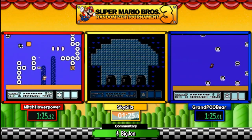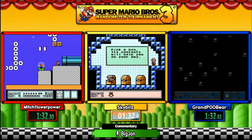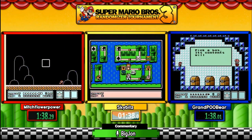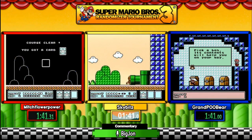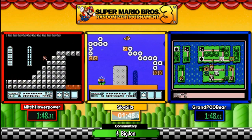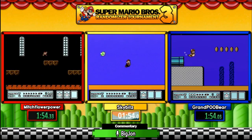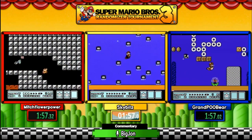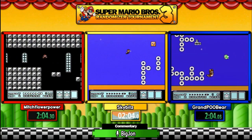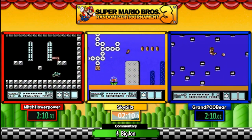We have randomized power-ups, so as you can see there's a Starman there as opposed to a typical progressive power-up. Grand Pool Bear reaches out and touches the baby. Sky Bills picks up a Tanuki suit. One thing to note while playing randomizer: our players are already kind of low on lives, down to two. But it will not hurt you in a randomizer to go for five stars on the cards at the end of a level.